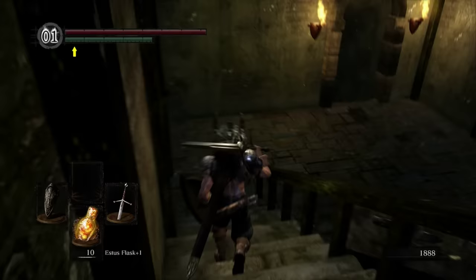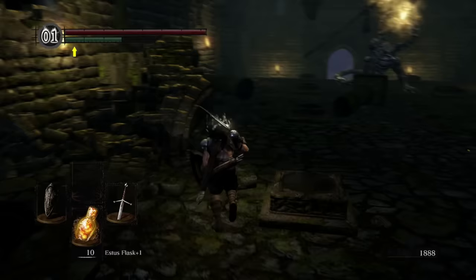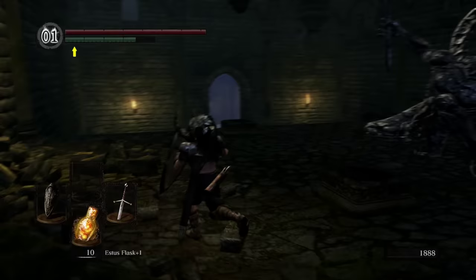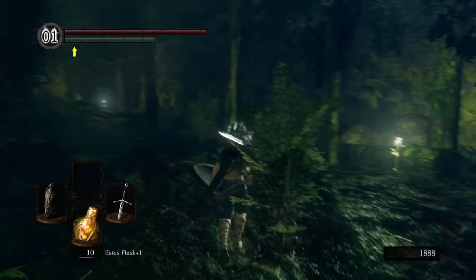Moving forward from here, there's Andre. We're going to be running this way, and the first thing to do is run on past this Titanite Demon. If you really want, you can try to fight him right now, but I would recommend just running past — it's not really worth the headache for the time being. It's not exactly hard to get past him. Right now we're heading on towards Darkroot Garden.